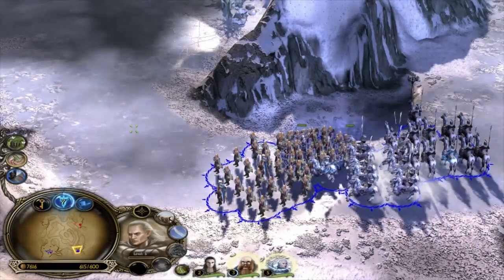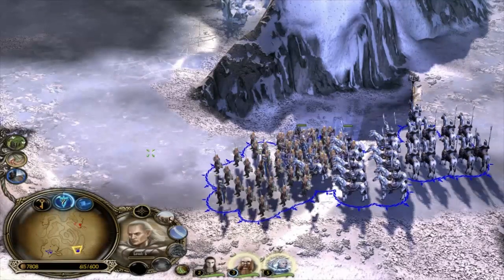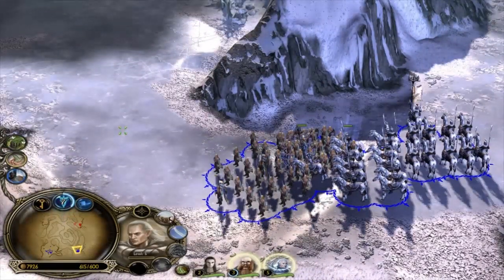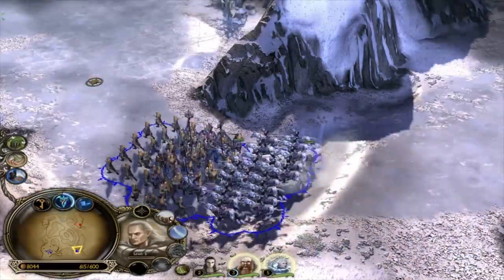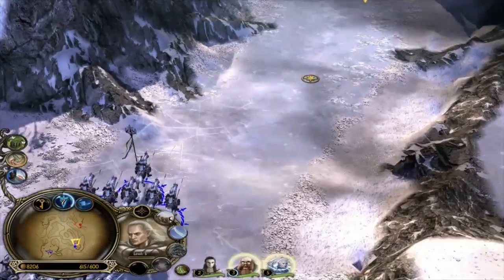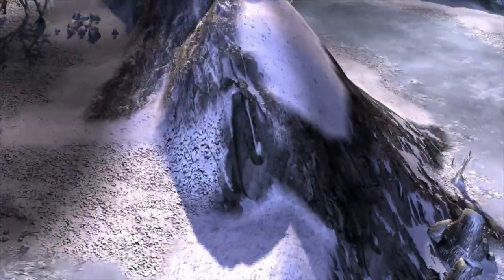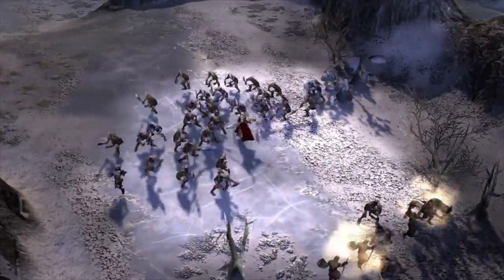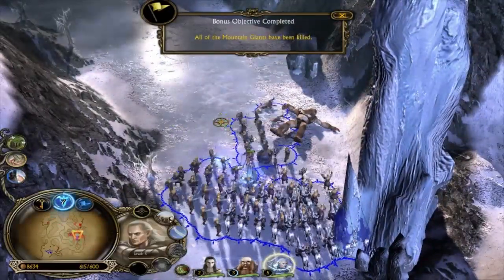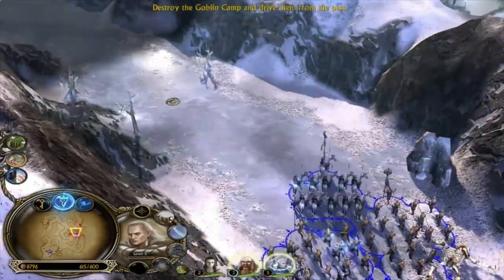Was it alt, control, shift? Something changes the cursor. Z? X? No, that wasn't it. What was X going to do? X was going to make him do something. I don't know, though. I don't even know. Must not delay. I thought there was more mountain giants than just that one.